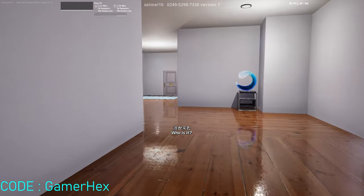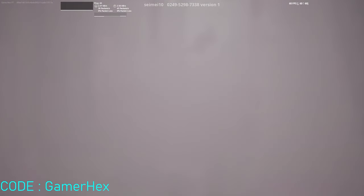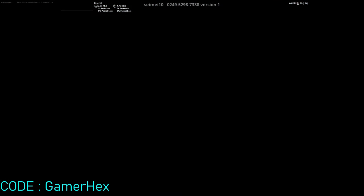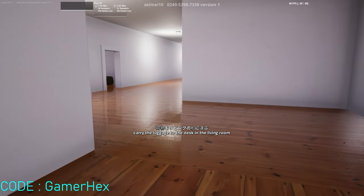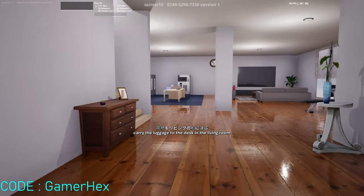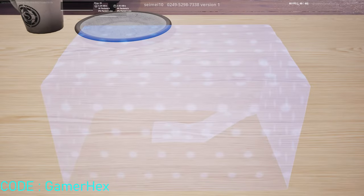Someone is ringing the door — the main door. It's the carrier service. Get that item and go back to the living room to open it. Let's open the box together and see what is inside.